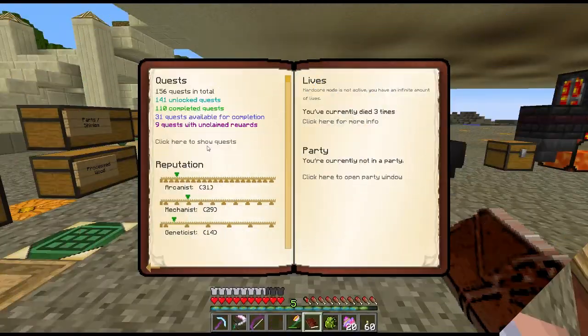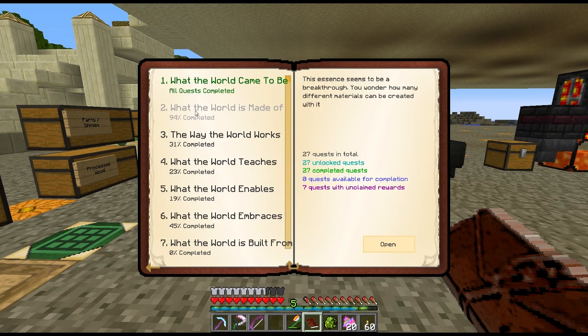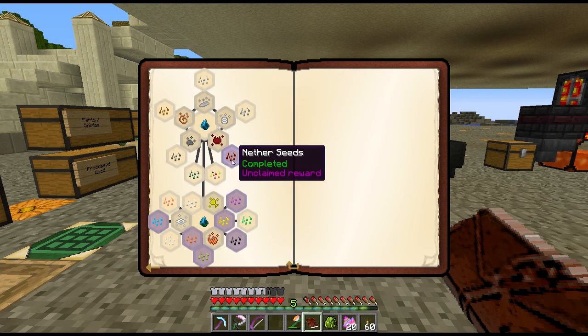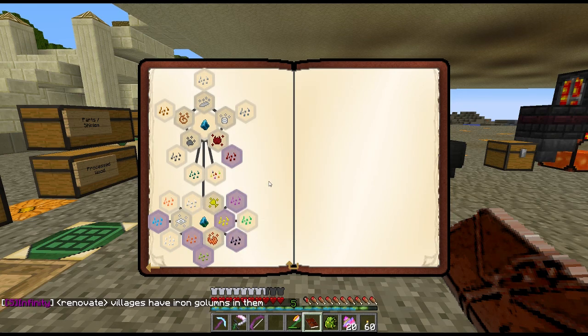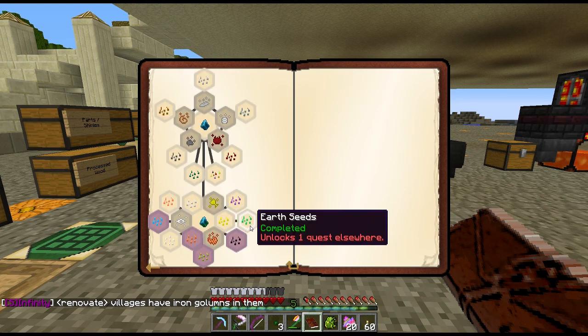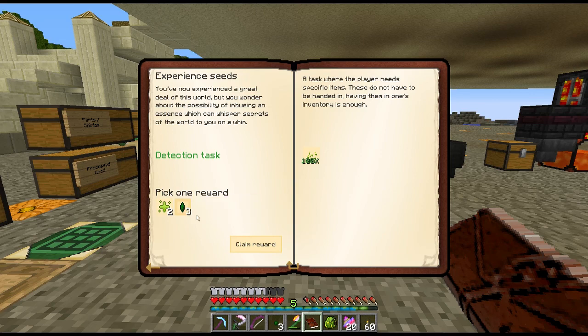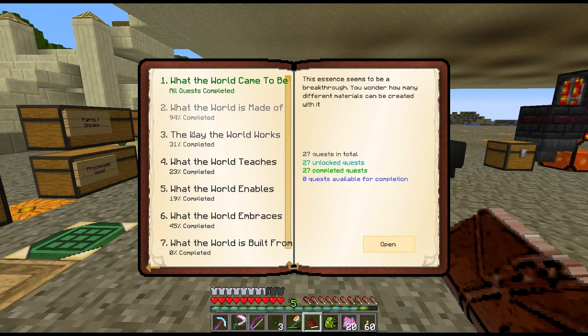We got nine quests with unclaimed rewards and I wasn't even trying to do quests. Seven of them are all the seeds I made — nether seed, air seed, gold seed, obsidian, experience, blaze, and water seed. So all the regular infuser seeds are done. Let me turn all these in — I don't need any of the essences — and grab all this good stuff.